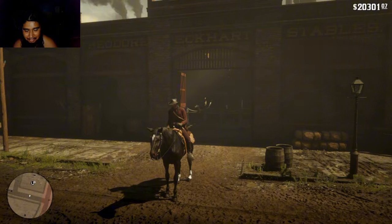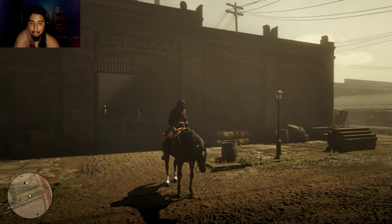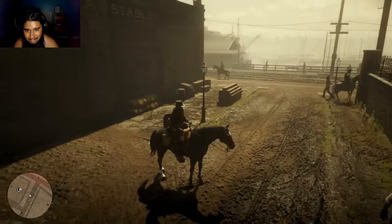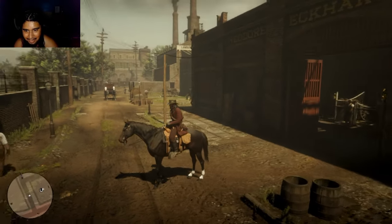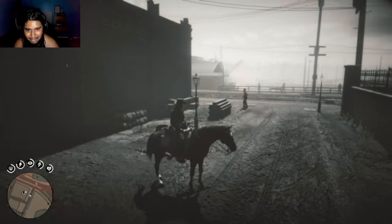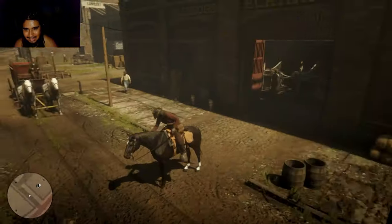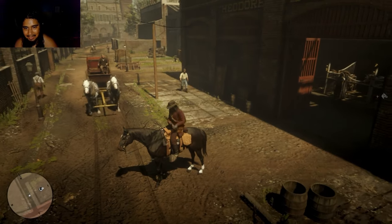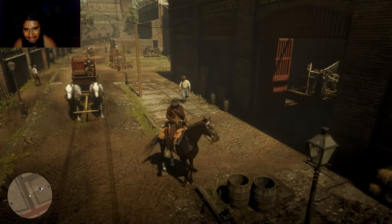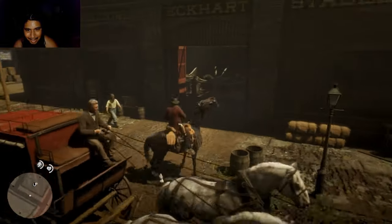This is Rachel. As you can see, we got the new beard — I'll show you guys that after. What you really want to see is Rachel. So Rachel is the first horse you get in the epilogue — this is John's horse. We kept her alive and well. Give her a little brush real quick and we'll send her off. She's taking us to some far places and I think she's fully upgraded, but I know she can do this.